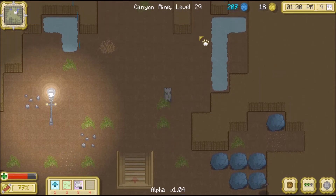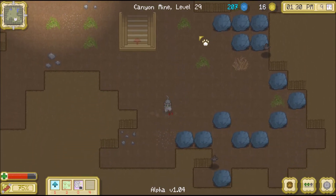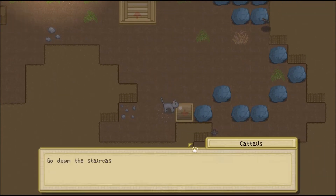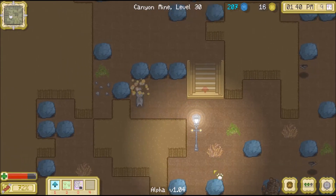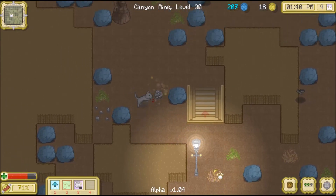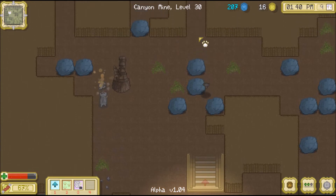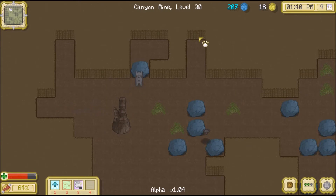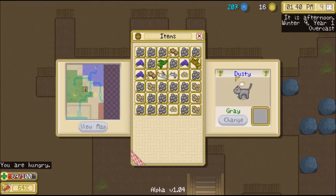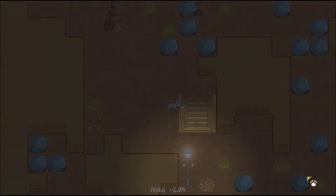We haven't found the path down yet, have we? There's the path down. We're just going to go down because I don't want to mess with the bats. Let's scoot this way quickly. We can explore a little bit more but we don't have too much more inventory space. We're actually full, so we'll go ahead and head right back up. We'll ascend the stairs - not too bad of a haul.